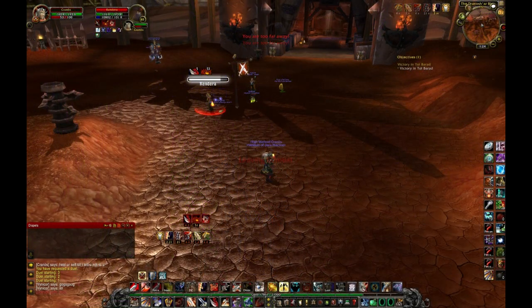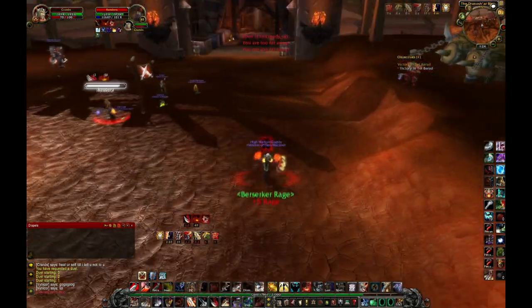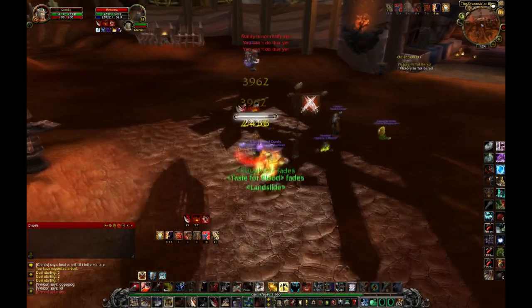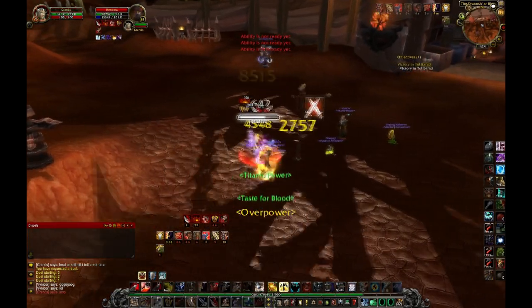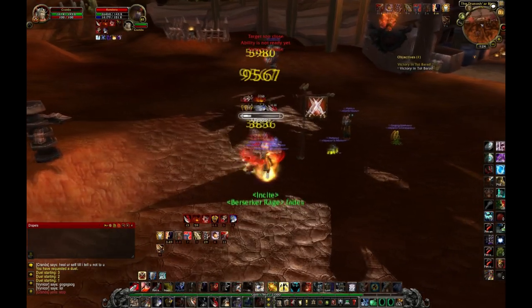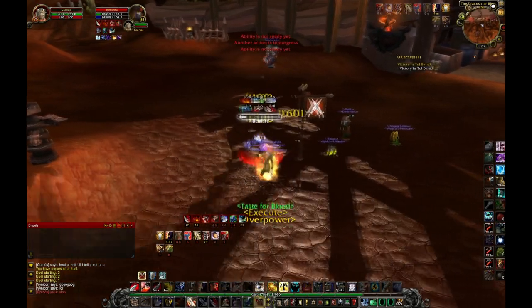This next macro consists of the Aparasic Cosgroce, which is a trinket, Deadly Calm, and whatever other burst trinket you have in case you're a human or whatever. This is also very viable — it's a burst that's up way more often than Recklessness every two minutes. If you want to down a target and you time your cooldowns correctly, you're gold.